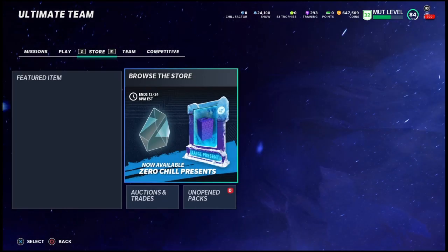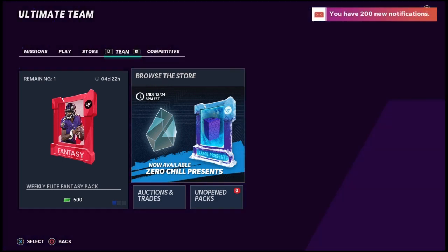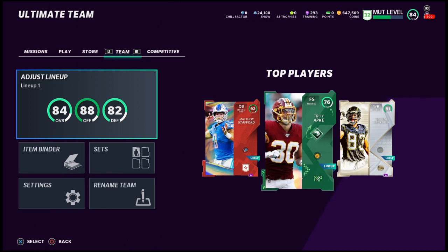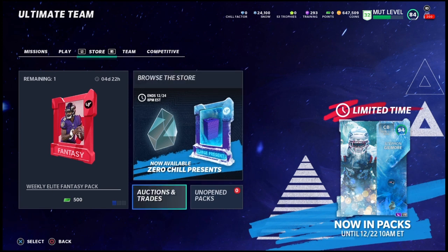So that's how I did — I might try to roll some more later trying to get that 94 Gilmore. I hope you guys enjoyed the video. That's how you get some cheap snow as well, converting from training to snow. If you enjoyed the video, hit the thumbs up button and sub to the channel to see more of my videos. Peace out guys, thanks for watching — see you next time.